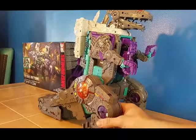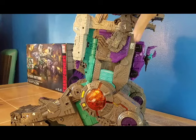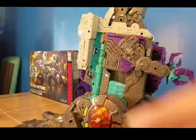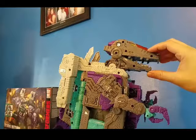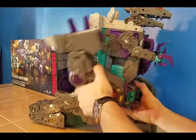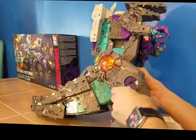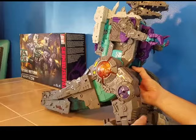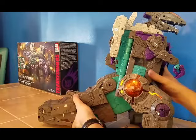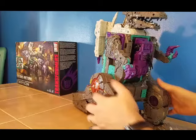Now let's look at articulation. We'll start with Tripticon's arms — they do a full 360. You can move his claws in and out. His head can go that high and go that low. His mouth opens up, his mouth shuts. His legs can do a full 360. The leg moves that far. His feet just move down and out. His tail — you can collapse his tail, and it moves that much. And that is as far as articulation goes.